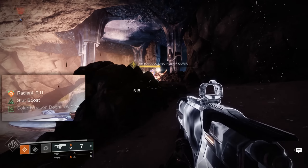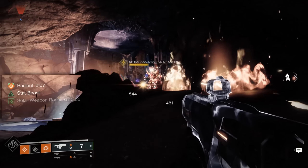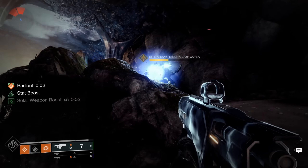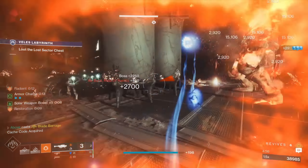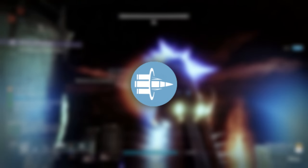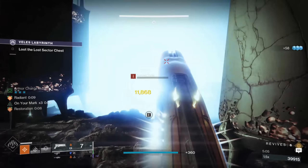You'll notice that this boost lasts for roughly 12 seconds on this lost sector boss, which is more than enough to incorporate it into a real world damage phase, especially since it can be reprocked at any time. This not only makes it incredibly easy to use, it can all be achieved as a solo player. And these numbers don't even take into account damage perks like bait and switch or debuffs like tractor cannon that will almost always be used in team settings.